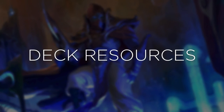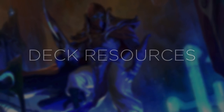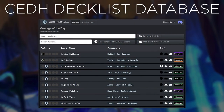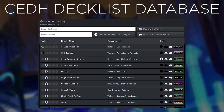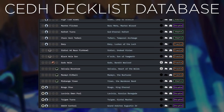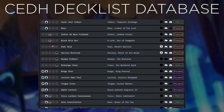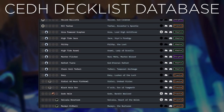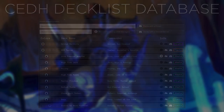If you need to choose a deck or do some research on established decks in the CEDH meta, you can go to the CEDH Decklist Database. They have a list of all the decks that are established as fit for CEDH — this is a very valuable resource. You can use it to pick out your first deck, read up on primers for your deck or others, and get a better understanding of where the CEDH meta is in general.